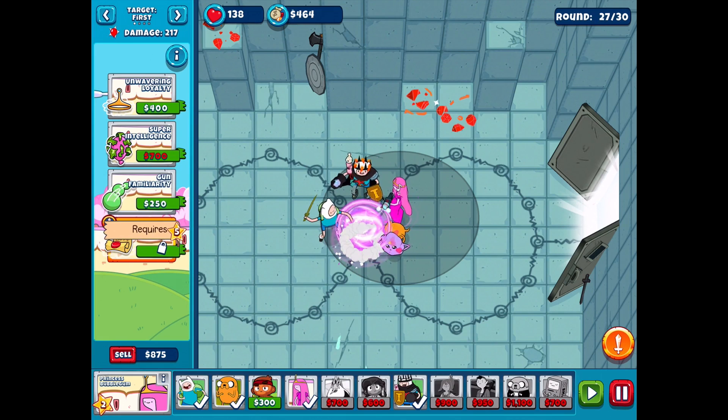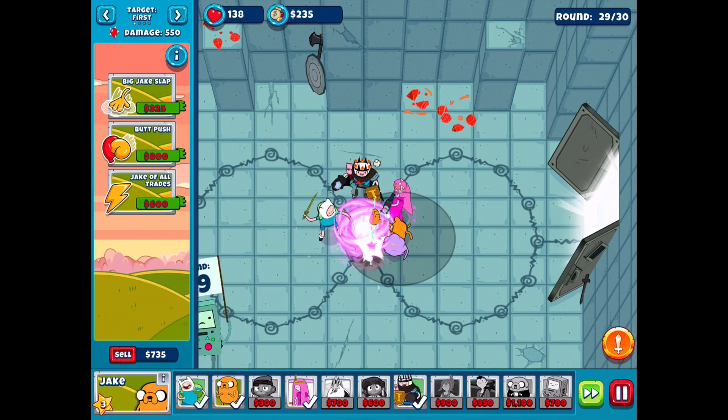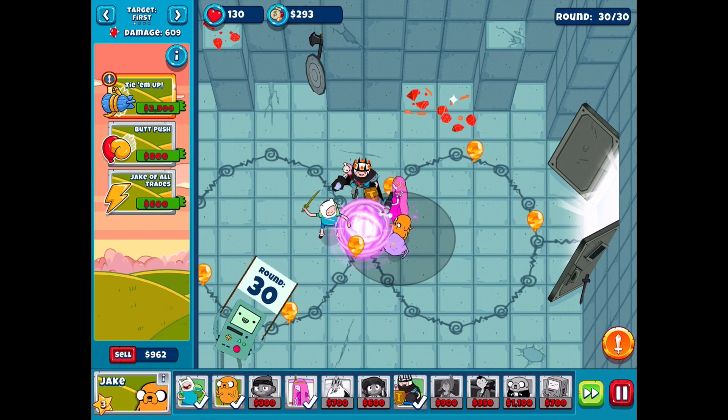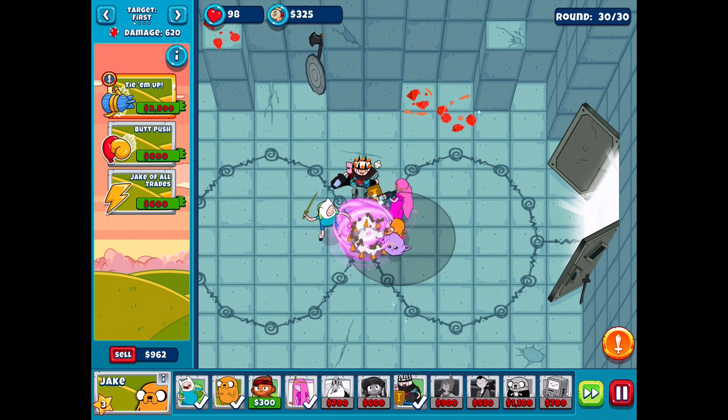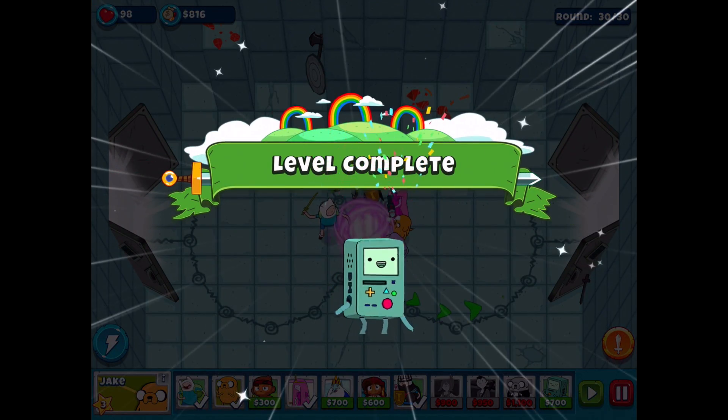Those balloons are not getting out of the purple zone - good to see. We could either do Fire Crown or upgrade Jake a little. Let's do Axe Foot, then Mace Hand, then Jake of All Trades. Extra range would be nice, actually maybe Jake Slap first - all those different kinds of attacks go a long way. Got it, then we'll do Jake of All Trades. This is the last round already - that really snuck up on me. We're down to 98 health. I don't think too much more is gonna get past us though - yep, that was so easy. Awesome!